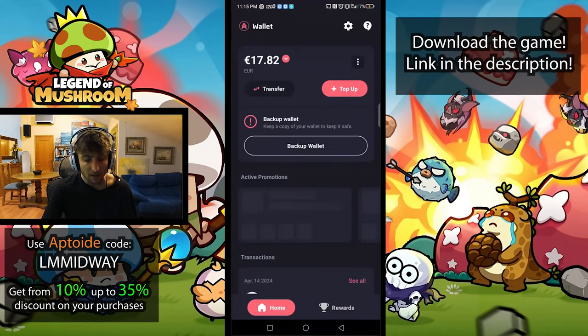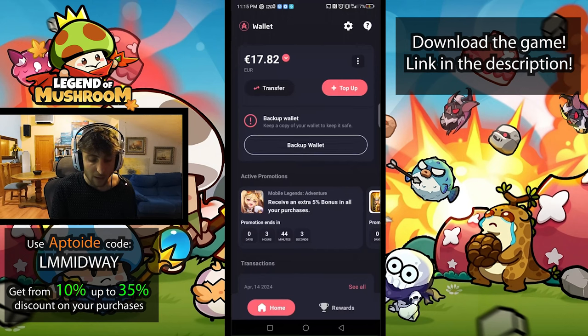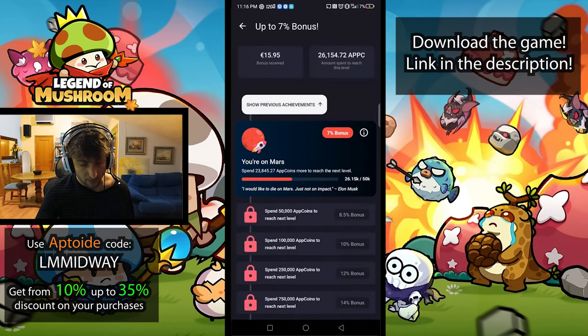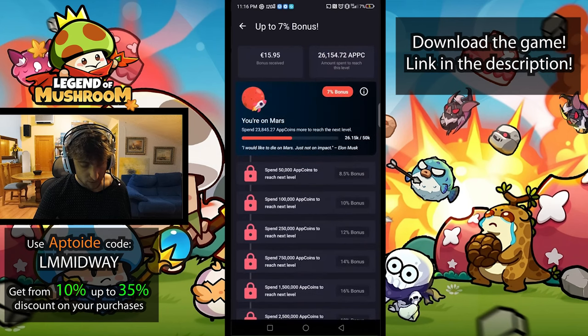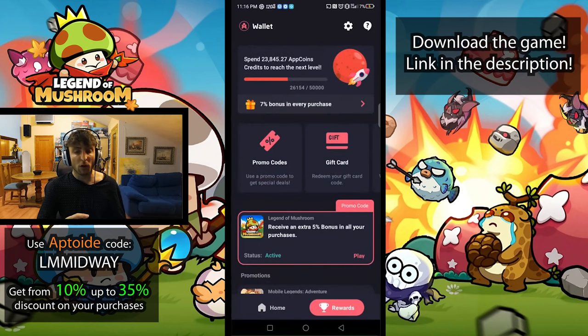Looking at the Aptoid wallet, I accumulated 17.82 euros out of those purchases. I could spend that on Legend of Mushroom or something else. I'm about halfway to unlocking a 7% bonus on every purchase instead of 5%. To get to the 20% extra bonus tier, you need 5 million Aptoid coins — that's a lot, but the conversion rate from euros differs. I've already spent 26,000 coins.